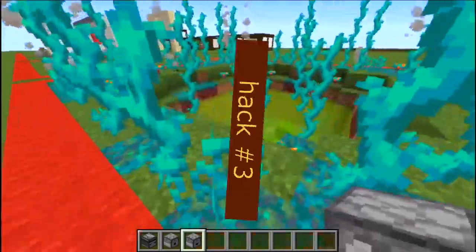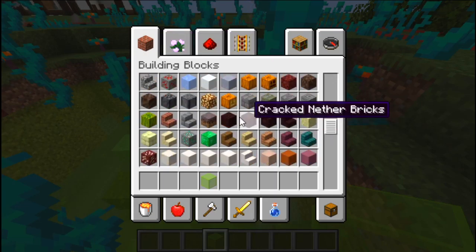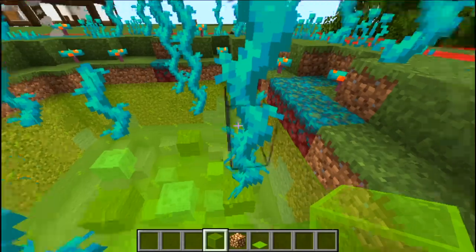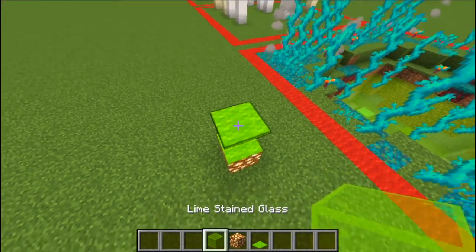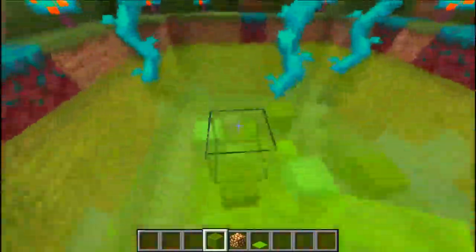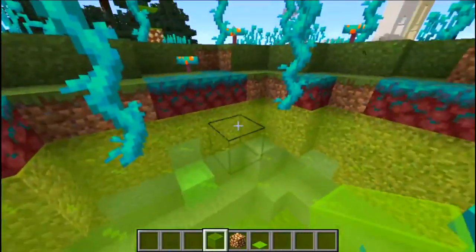This one is a very simple hack to master. You basically take some glass, then some glowstone, then some carpet, and you layer it like this. So you've got the glowstone, then the carpet, then two carpets, then one pane of glass. It basically creates this really ominous, foggy green pool effect. You can mix different types of carpet colors to make a really cool effect. I quite like this.